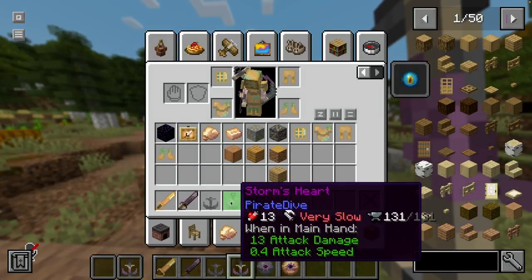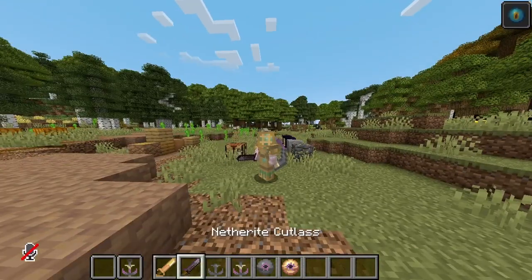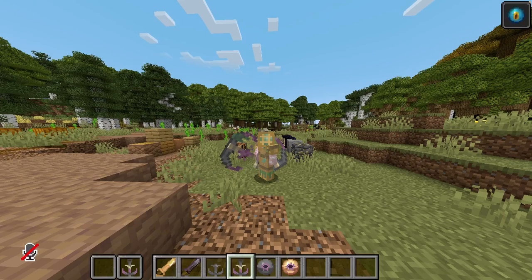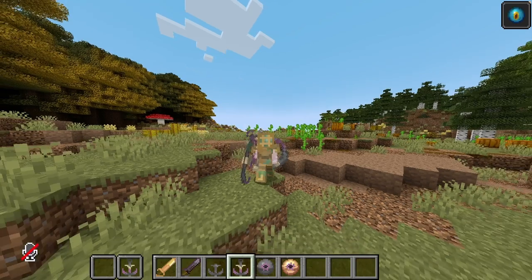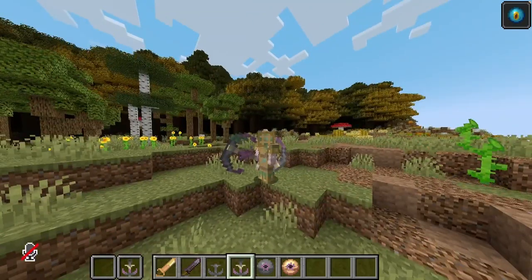The storm's heart is incredibly slow, and in PvP, if you can't manage to hit your opponent, it is incredibly punishing. Combining these two features — the netherite cutlass and the storm's heart — I thought it would be an amazing idea to challenge all of my friends to a duel. There are two other mods installed: Farmer's Delight and Enchantment. With that said, let's get straight into the duels.